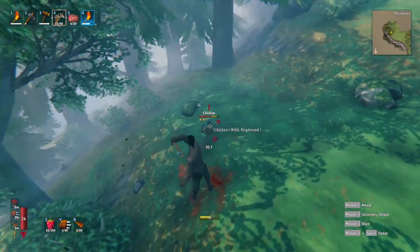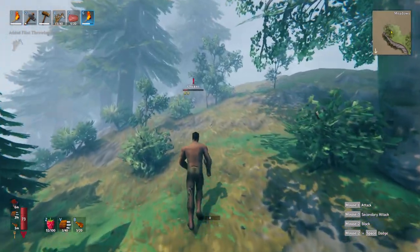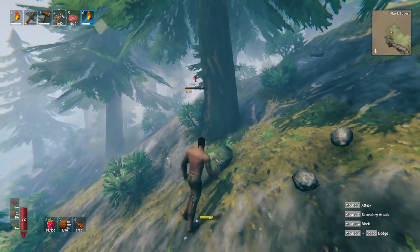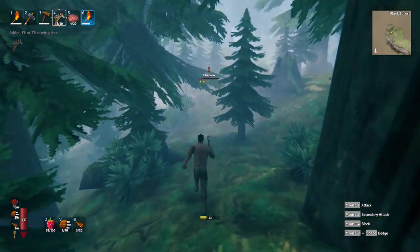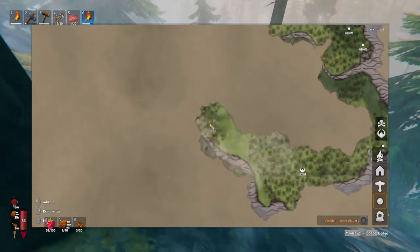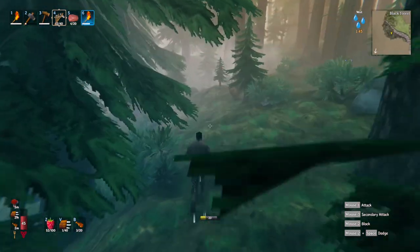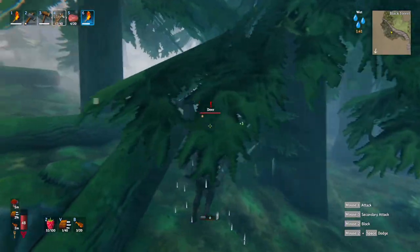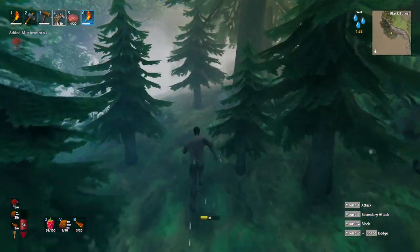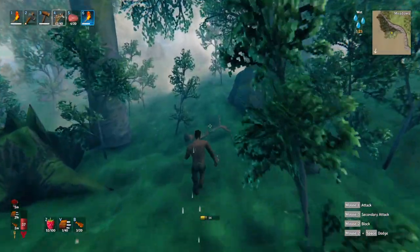One-star chicken — come back! I'm gonna hunt you. No stamina... got you, boom! I'm out of here — I don't want to be a part of whatever that was. I need to get out of this black forest. Two-star enemies everywhere. What the hell are these trees — they have fruits on them? Okay, I'm out of the black forest, I think I'm safe. And I have chickens — I'm definitely safe.